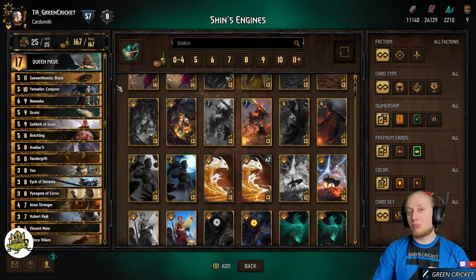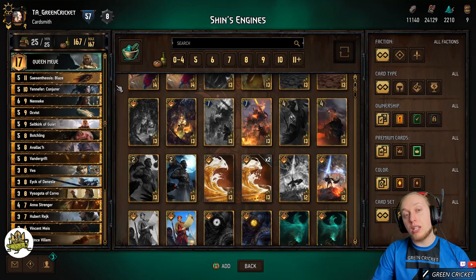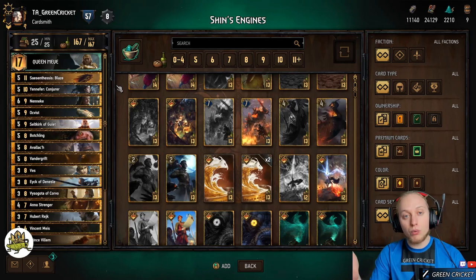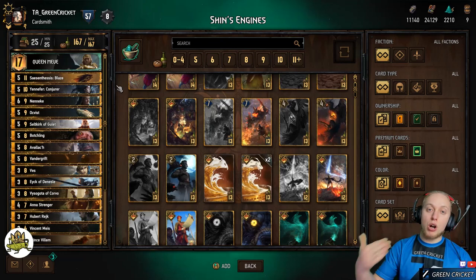Strategy-wise, play long rounds. That's probably the only really important tip you need. Try to play two long rounds, which means you need to win round one. Establish your engines early, because if you lose round one and the enemy is smart, he will push you in round two, and that means you don't get the tempo you need to set up your engines. You need the security to have time to develop your combos and synergies so they get a lot of value over time.